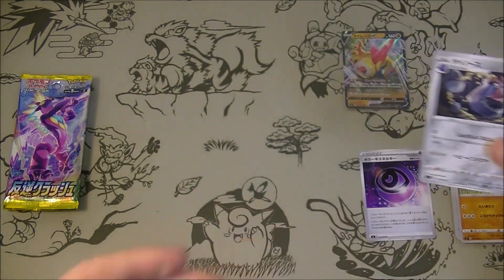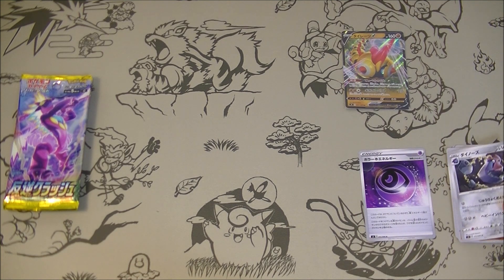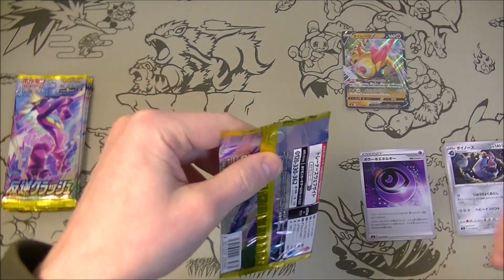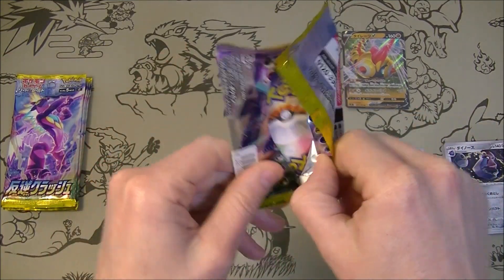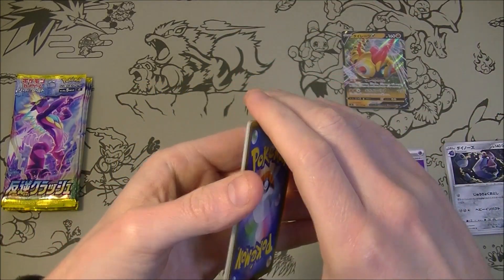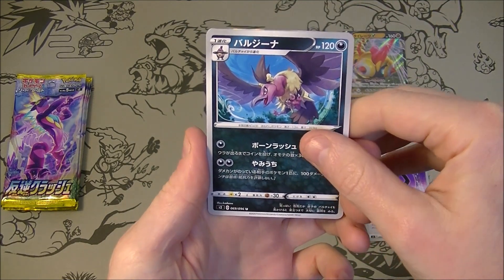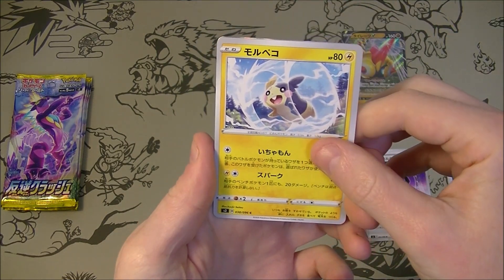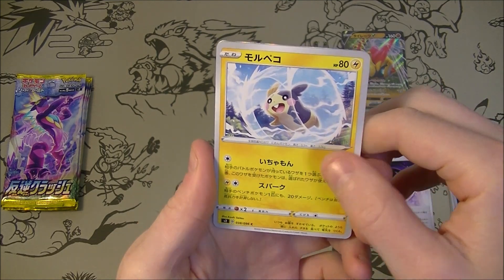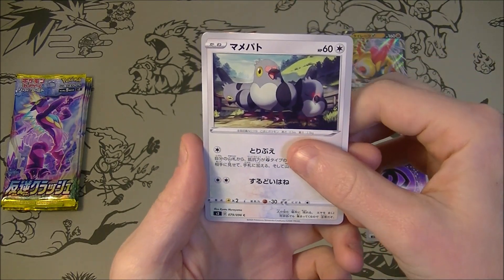Okay, we got the big noses. That's interesting — he's a Fighting type, but he evolves into the Metal type. It's kind of interesting, I hadn't noticed that. This is what I'm talking about, I'm kind of noticing more stuff like that as I go through. Morpeko — looks pretty cool. They're definitely pushing him as a new mascot character.